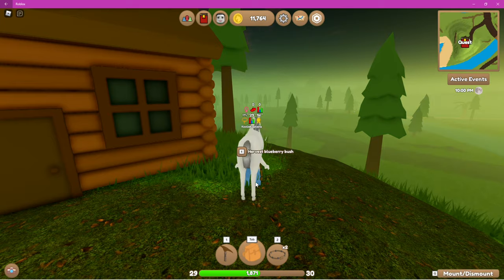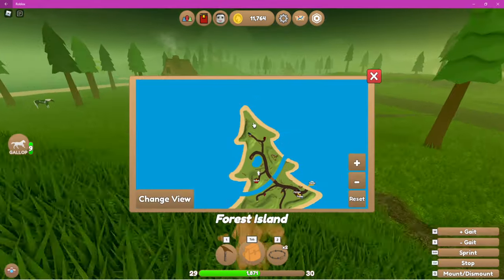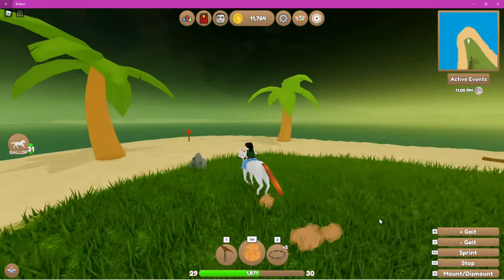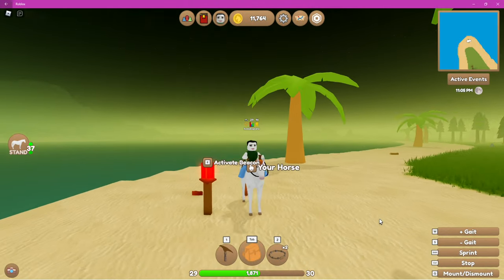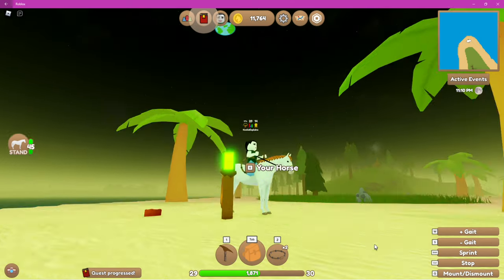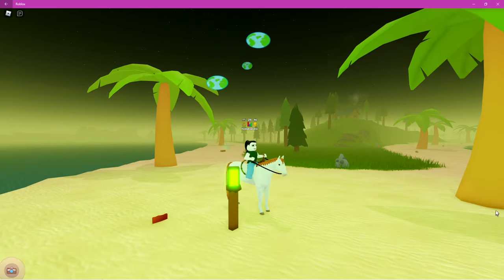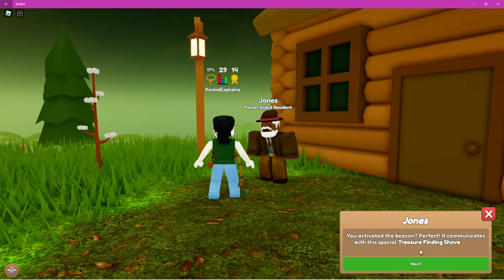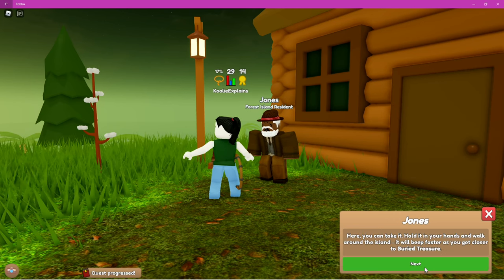So where you need to go — I'll bring up the map — is the tippy top of the island. I did change horses because it was slow, but this is the beacon. You only need to ever do this once. It has the cutest animation to it. And now we head back to Jones so he will give us the treasure finding shovel.